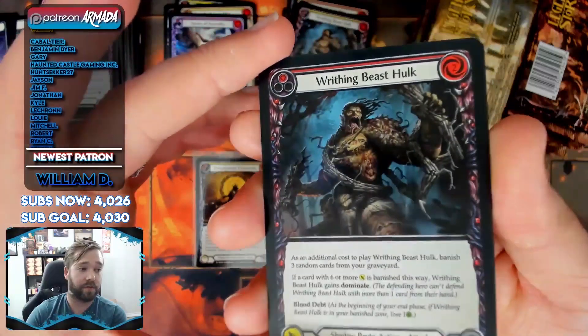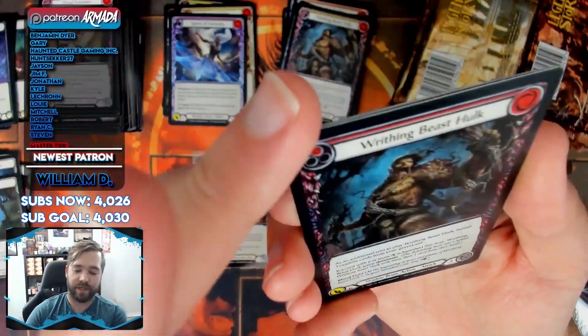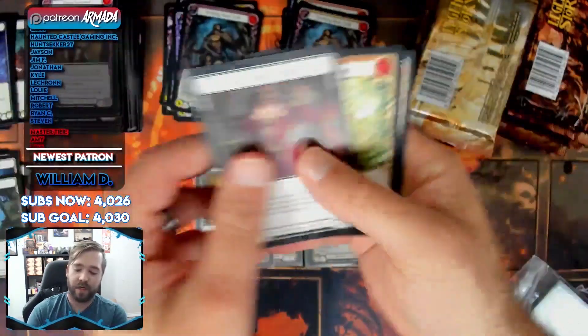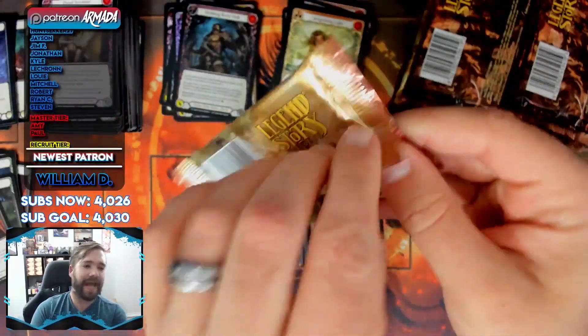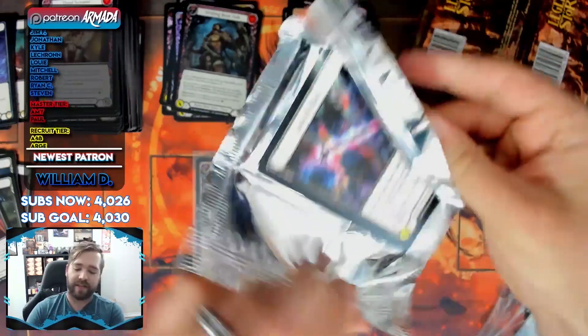That is super dark — that's a really dark foil. You can't really even see the foiling on that. Trying to get it in any way, shape, or form I can. Invigorating followed by a Herald of Triumph. And then there's something else kind of big that I'm working on that I think is kind of cool, personally.